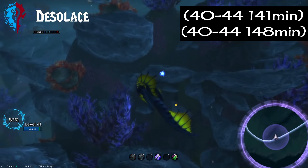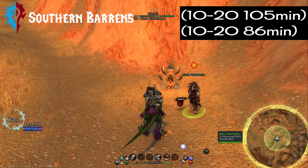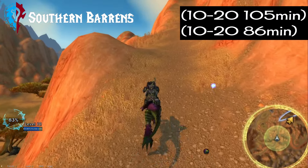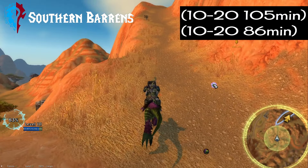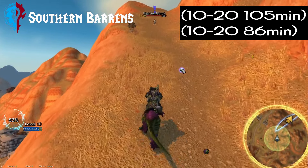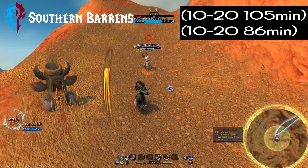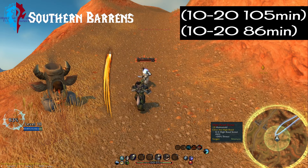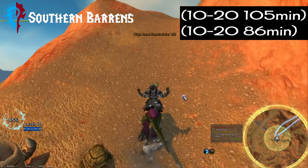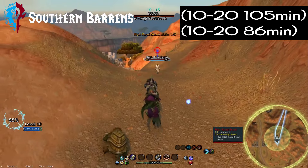If you don't mind the travel time, the quests are kind of neat. Moving right along, we have another contested zone with split questlines for the factions — Southern Barons. For Alliance I went from 10 to 20 in 105 minutes, and for Horde I went from 10 to 20 in 86 minutes. Very similar results for the levels, but the Horde side is notably faster and actually one of the better zones in Kalimdor. I found it pretty fun — the quests there let you see Mancrack in his later stages.